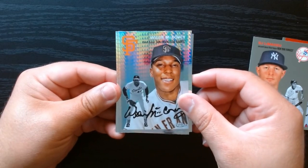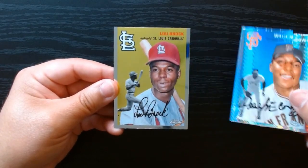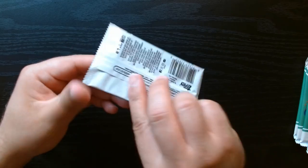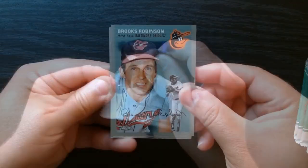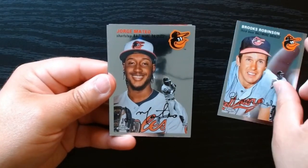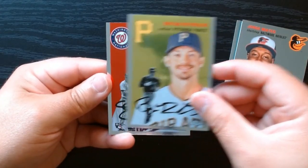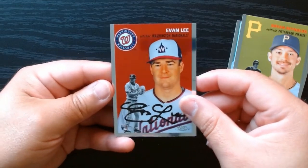Prism Refractors — Willie McCovey! And in the back we have a Lou Brock. Next pack: the great Brooks Robinson, Jorge Mateo, Brian Reynolds. Finish it off with a rookie.